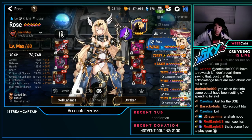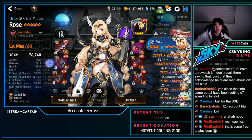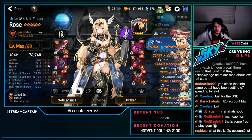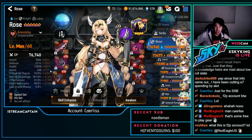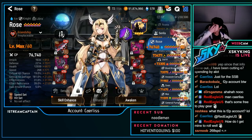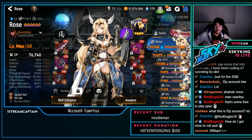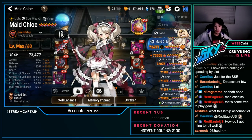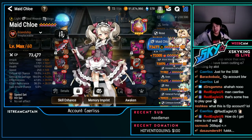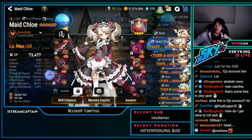Rose — for slow cleave, speed hit set: 2.2k defense, 13k HP, 268 speed. Nice Rose. May Chloe — speed hit, but not many people use her anymore, and I don't think she gets much play here either.